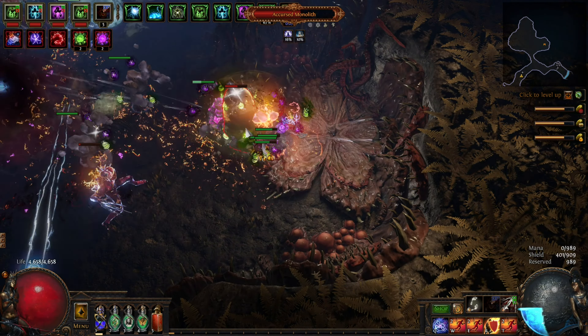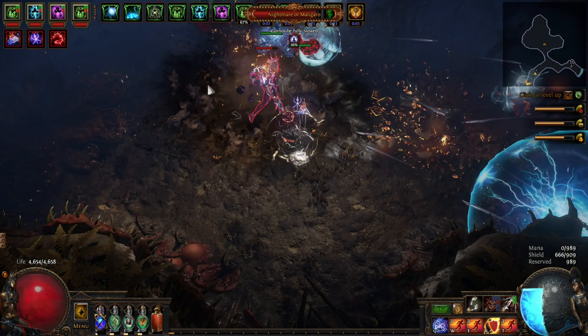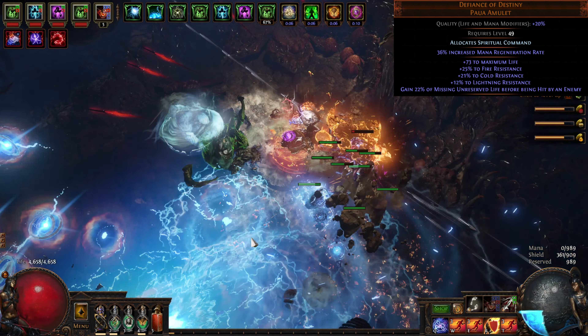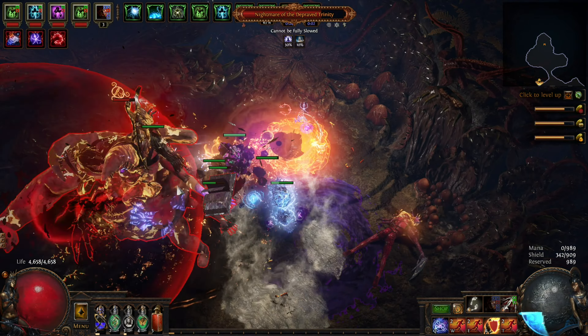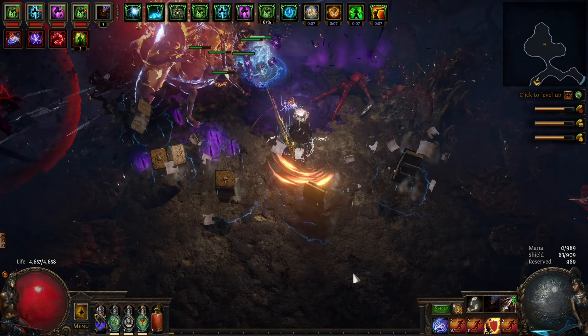Lastly, an alternative gear piece that would provide nice quality of life in terms of defenses is the Defiance of Destiny amulet. I think that it's a solid — very solid — choice actually. Again, I was greedy for damage so I did not choose to use it, but if running very hard content is your thing then definitely go for it.